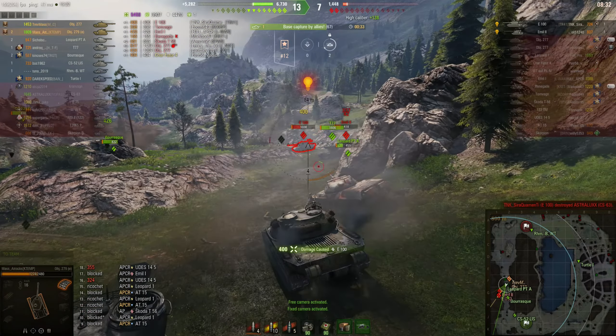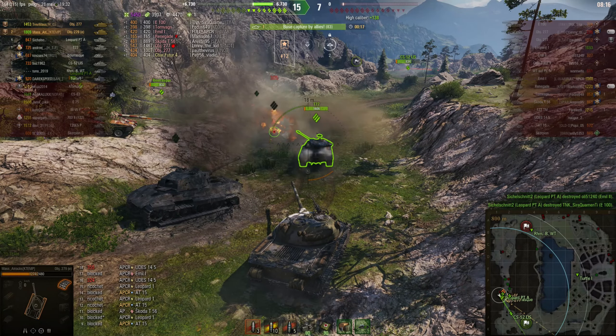The T100 still has plenty of hit points, so does the Emil 2, so I'm going to keep on pushing. A nice shot in to the T100. Can I get this Emil? There's a T77 — looks like he is reloading. The Emil is being taken out. Another shot at the T100 but I didn't penetrate. Somebody is going to bait us to it. He is being taken out.